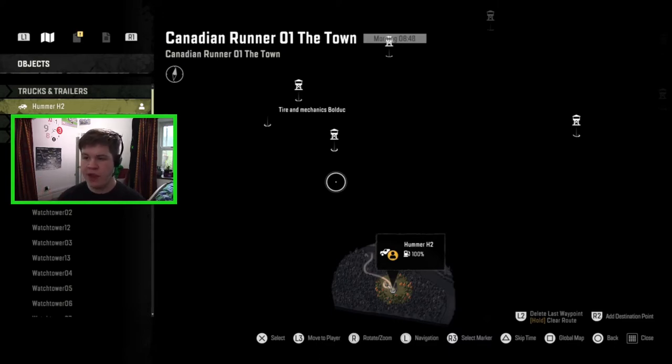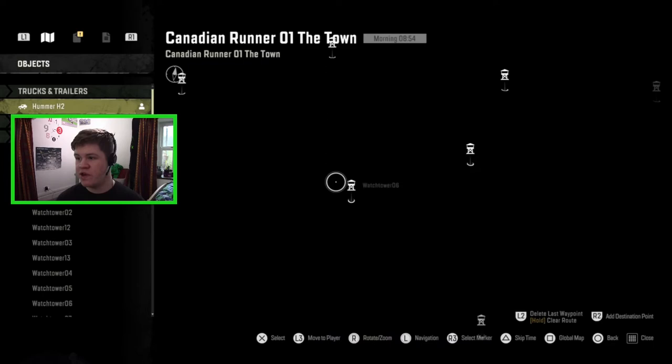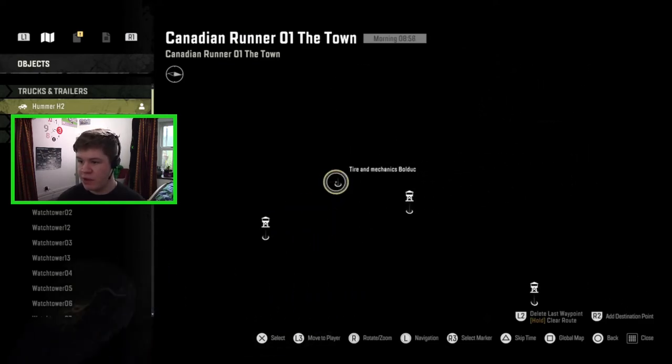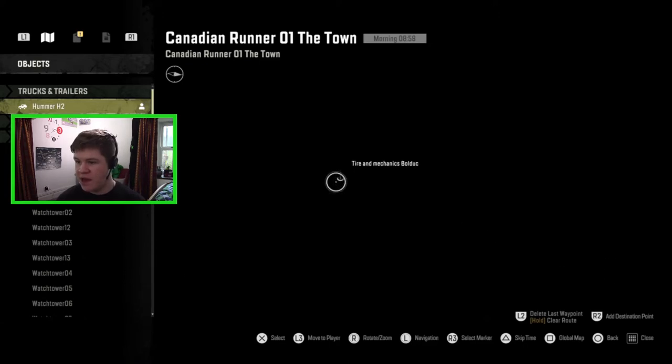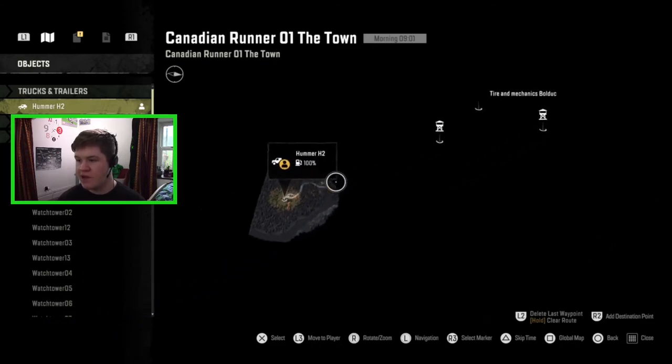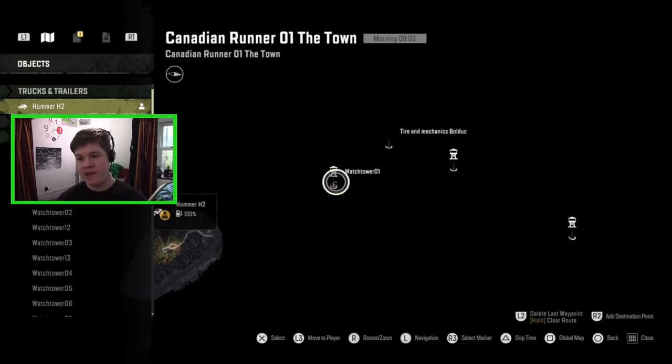This one is called Canadian Runner and this map is called The Town. The mod creators have said there are going to be multiple different maps — this is the first map called The Town — and there will be many more maps to travel to, all connected via gateways like the actual Snow Runner maps are, which is really cool. There are loads of watchtowers to go and discover and this is a much much bigger map than the previous one. Over here it says Tires and Mechanic — Bulldog — I'm guessing that's where the garage is, so our first task is to get to the garage.